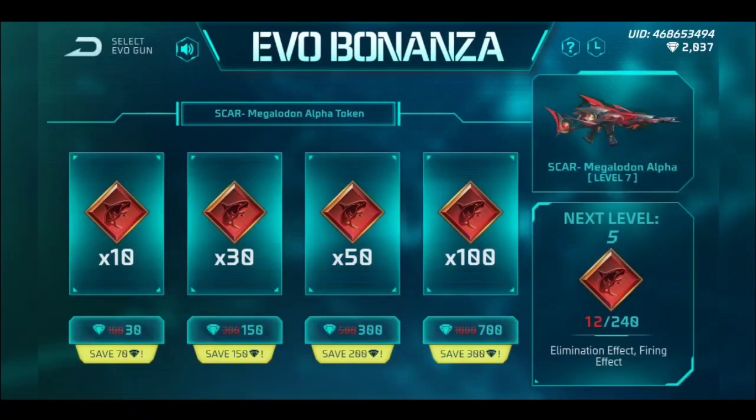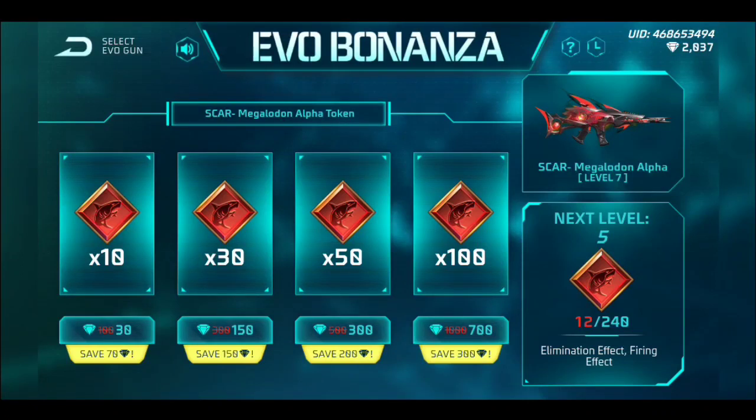You can see the square. If you can see, what card is available? If you have 10 tokens, you can save 302 diamonds.